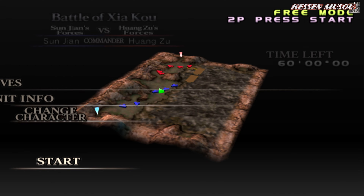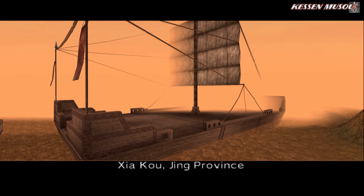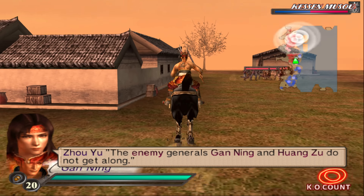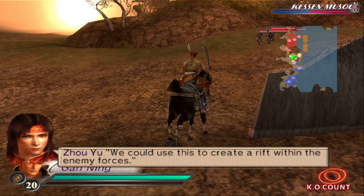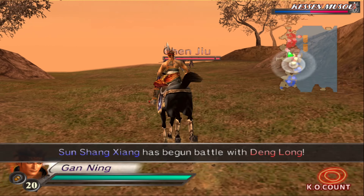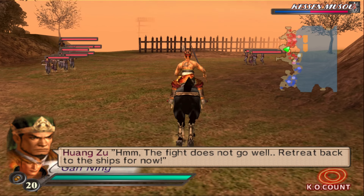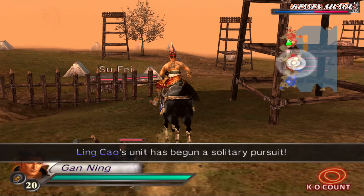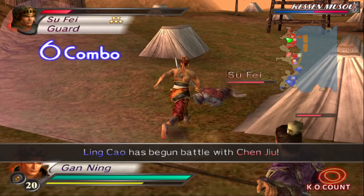There will be a gunpowder pot on that ship - there's the only ship in this entire stage. The gunpowder will appear on it. Also, do not kill any other officers. Do not kill any officer, please.